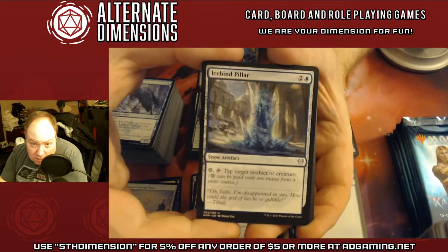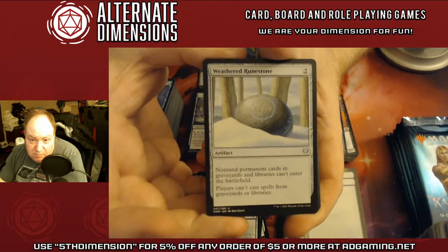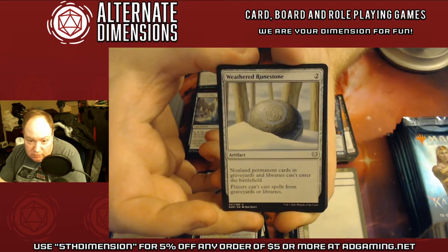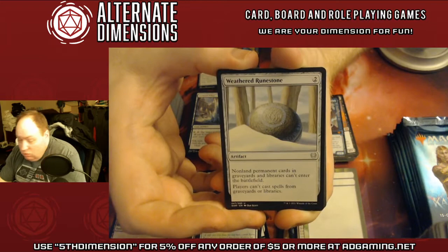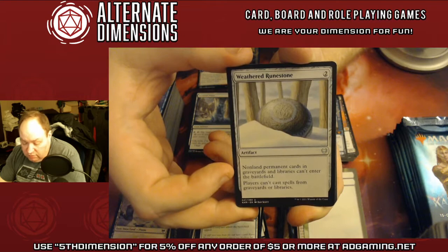Icebind Pillar — basically Icy Manipulator for the set. Kind of funny. This is a ridiculous hate card. What we mean by hate card is it's designed to mess up a specific strategy. This one: non-land permanent cards in graveyards and libraries cannot enter the battlefield, it locks you out from returning permanents from the graveyard to play, searching your deck for permanents and putting them into play, and players can't cast spells from graveyards or libraries. This shuts off a huge number of cards. While you may see this some in Standard, you are probably going to see a lot more of this in older formats.